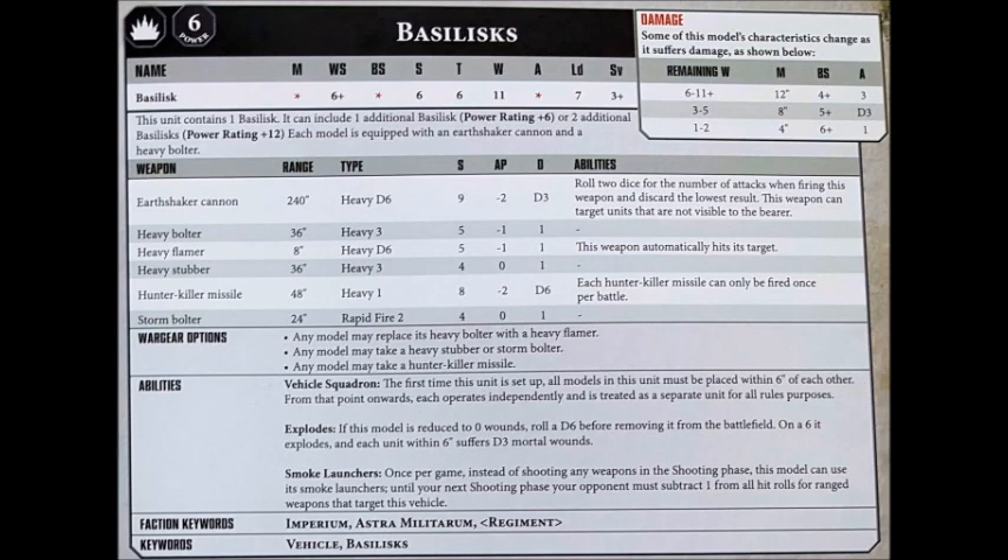I really like the fact that the Earthshaker cannon has a 240 inch range — it's always been a fun little feature, and I quite like the way that Games Workshop is optimistic enough that you might be playing on a table big enough for that to take into effect. Quite a lot of the time your Basilisk will be in range of most of the gaming room you're playing in, which could be quite fun if you're playing any big Apocalypse games. In terms of a normal game of 40k though, it means it will basically always be in range of your opponent, and it doesn't need line of sight.